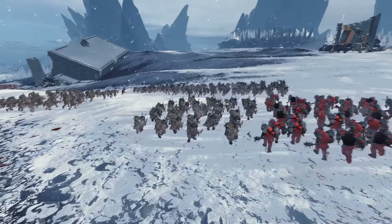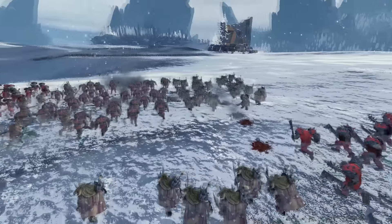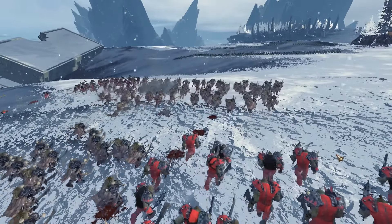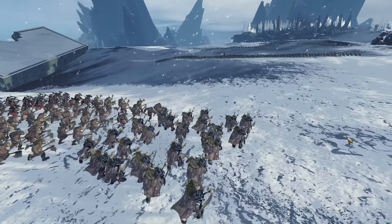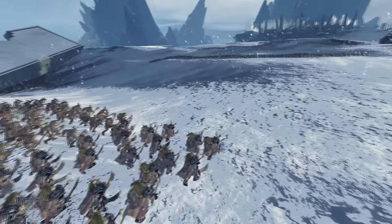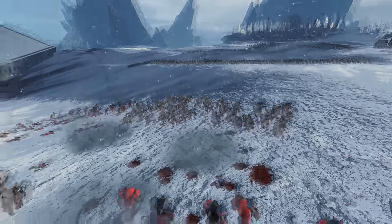The dwarven line has a bunch of different artillery up there — cannons, flame cannons, and thunderers. We're just going to watch these orcs get destroyed on their way up and try to fight the dwarven line. There are some modded units in the mix here, like these black orc berserkers and some immortals — the black orcs with the shields. The important part of this is the carnage, the more gore that is going to increasingly cover this battlefield as we get closer.